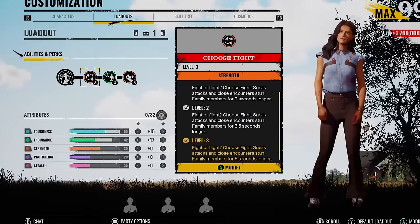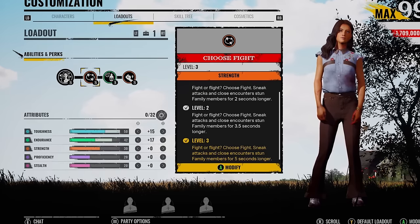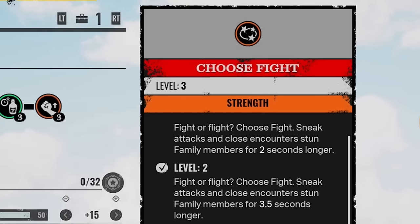What's going on, you lot? Midi here. Now this perk has actually been bugged for a very long time. Recently they've actually just fixed it, making it even more deadly in the game. Your sneak attacks and close encounters stun family members for five seconds longer.